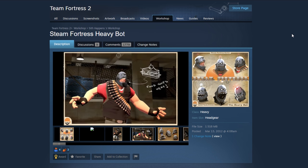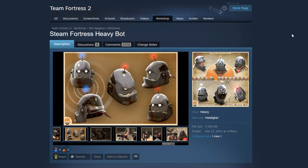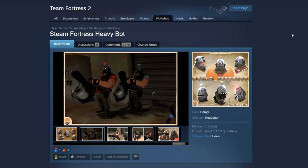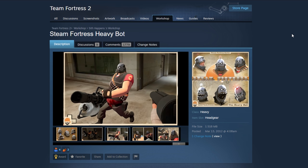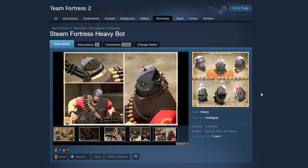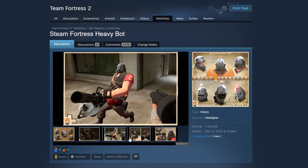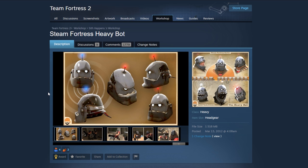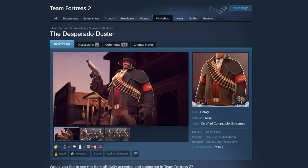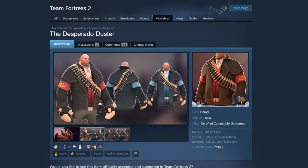The Steam Fortress Heavy Bot — this is a throwback. I actually referenced this cosmetic specifically in my video about what the perfect Heavy update could look like. I thought they should do a big MVM update for the Heavy update, and this would make a ton of sense in that context. But even without an MVM update, it's still a really cool and funny look for Heavy. It even apparently opens up so you can see Heavy's face at certain times. Definitely want this in the game.